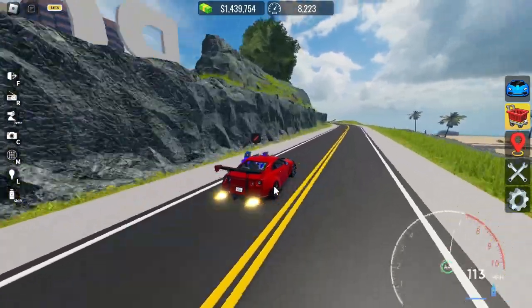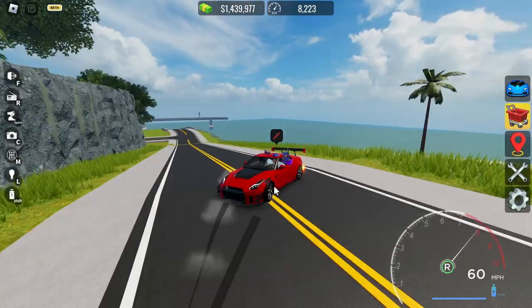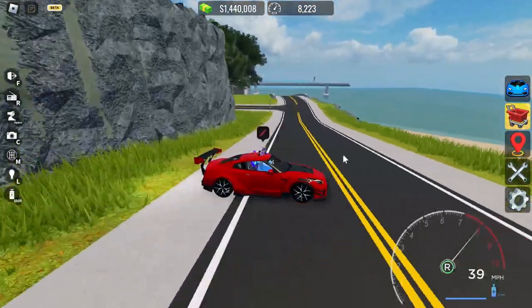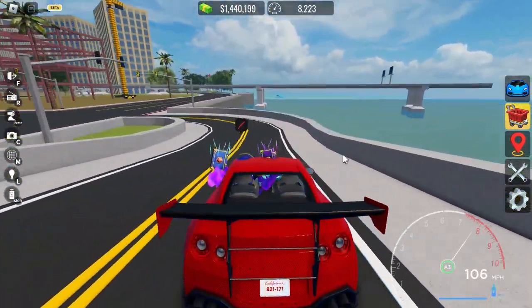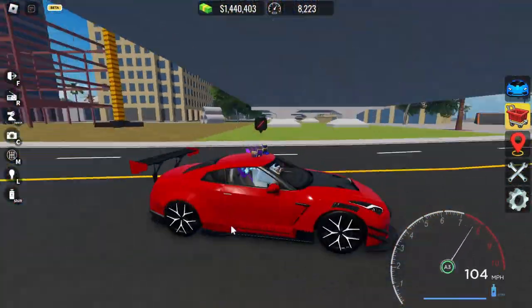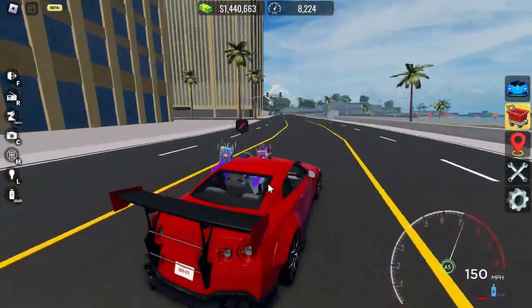Just learn drifting like this. You can practice in the aircraft dealership desert area because your car will slip there a lot and then you will know how to drift. Now let me show you some expensive cars if you don't want to go for a lower-cost car.